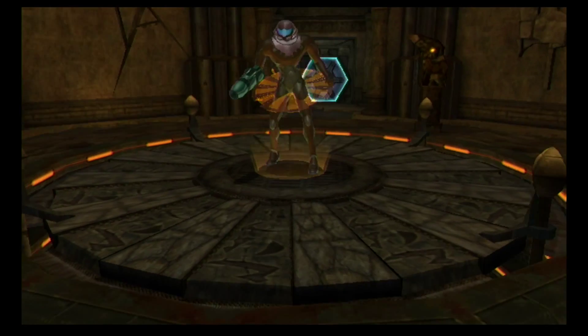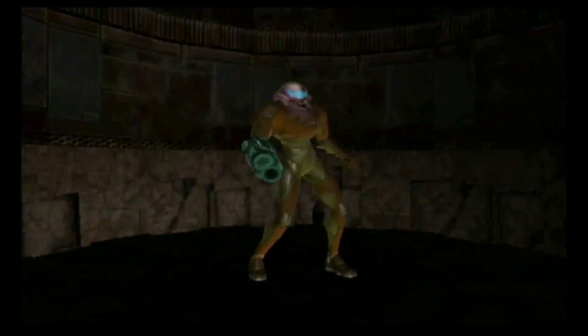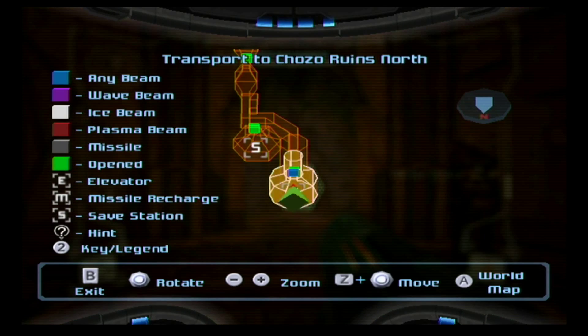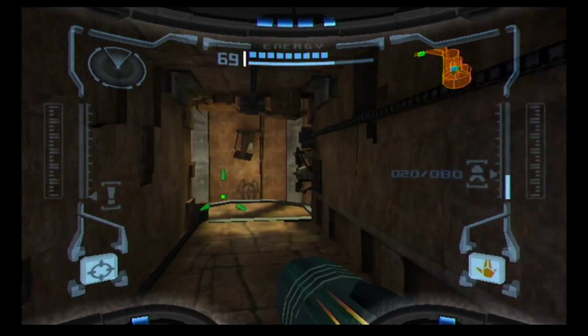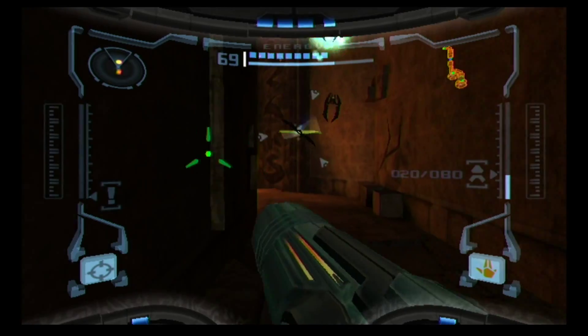Alright, so we're going to Magmoor Caverns and we're going to find the artifact of nature. We're going to Lava Lake. It's described as 'big ass' in my walkthrough. Let me give a shout out to the walkthrough — thank you Blueberry for your walkthrough. I found it.